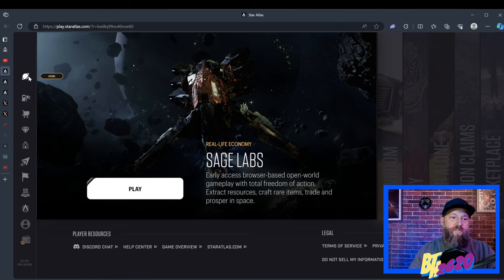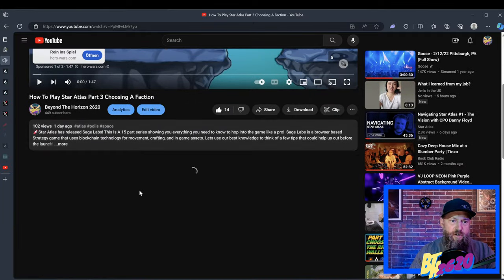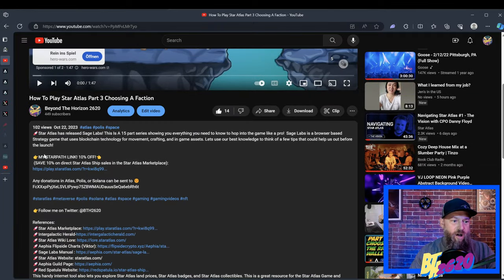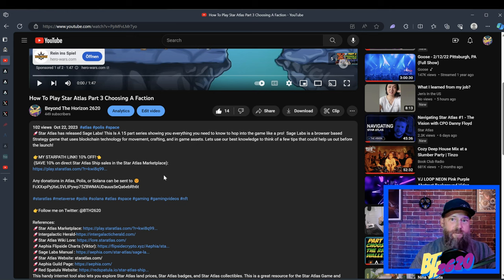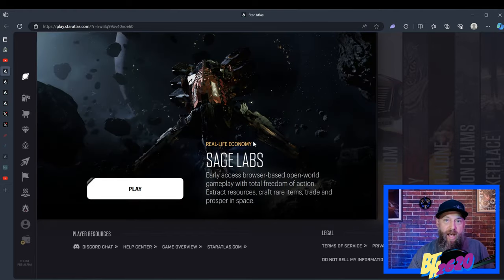This is the Star Atlas marketplace — we're starting off right here on the homepage. Before we start navigating, I want to recommend one thing: if you click on any of my videos and go down to the descriptions, I put my Star Path link in all my videos. It will give you 10% off on any primary sales within the store. Anytime you navigate the marketplace from that link and buy something, it links your wallet to my Star Path link, and for three months you'll get 10% off on any primary sales. This doesn't include peer-to-peer sales, which might be your first ever ship.